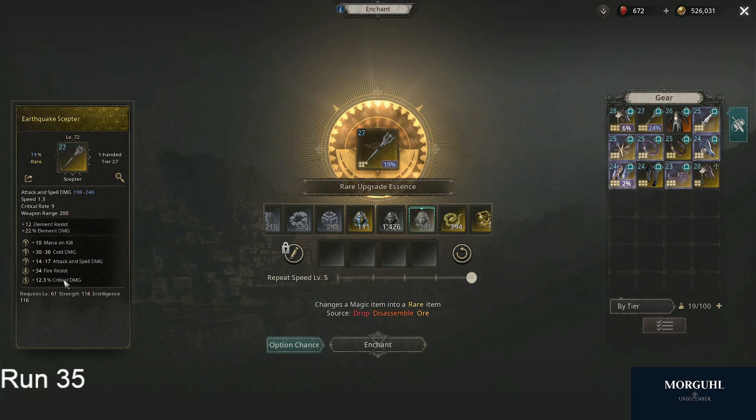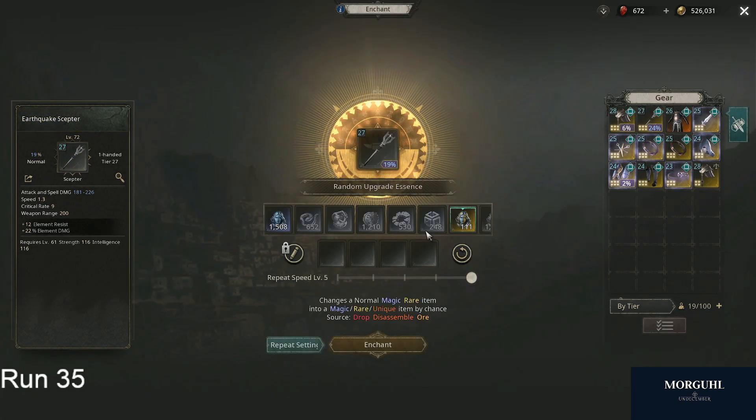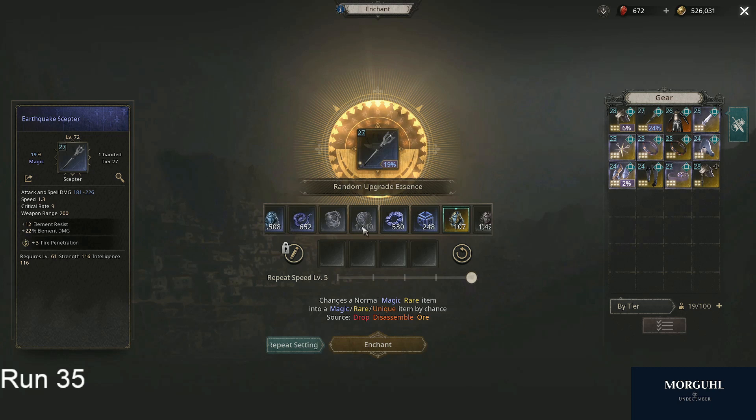Let's say we hit bad stats here — so we don't like it, we delete everything and start from scratch. The random upgrade essence here has a kind of niche use: it can just randomly give us one to six slots on the item. As long as the item is one to three slots it is still blue; as it goes to four stats it becomes yellow.